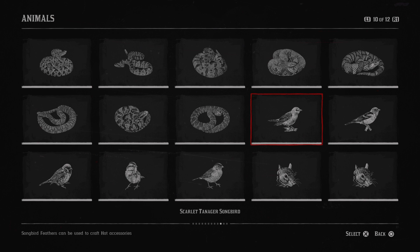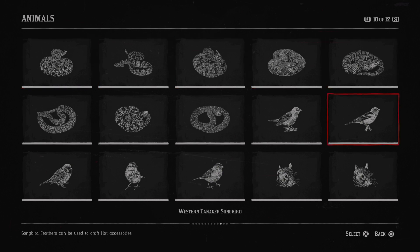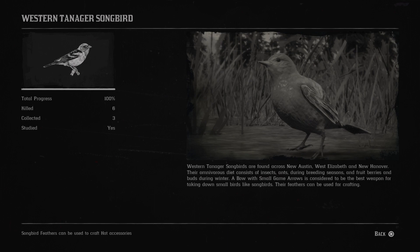Next is the scarlet tanager songbird — not sure if I'm saying that right. The scarlet tanager songbird can be found in forested areas across Lemoyne, New Hanover and West Elizabeth. Their carnivorous diet consists of ants, beetles, butterflies, buds and fruit. Next is the western tanager songbird. Western tanager songbirds are found across New Austin, West Elizabeth and New Hanover. Their omnivorous diet consists of insects and ants during breeding seasons, and fruit, berries and buds during winter.